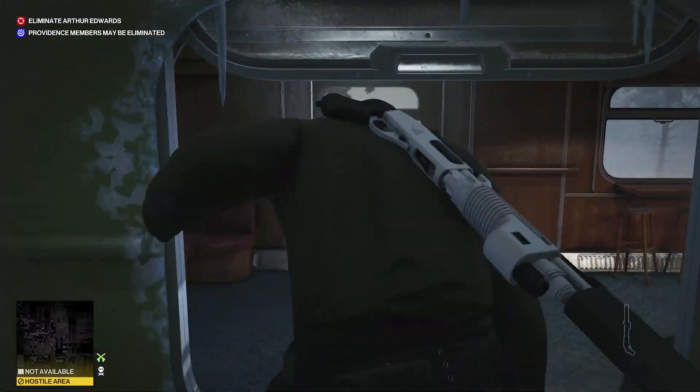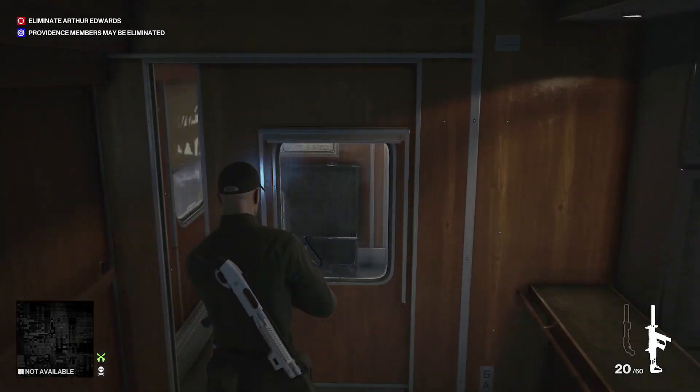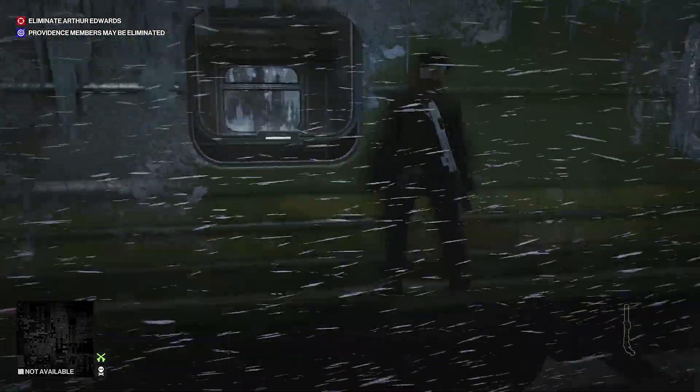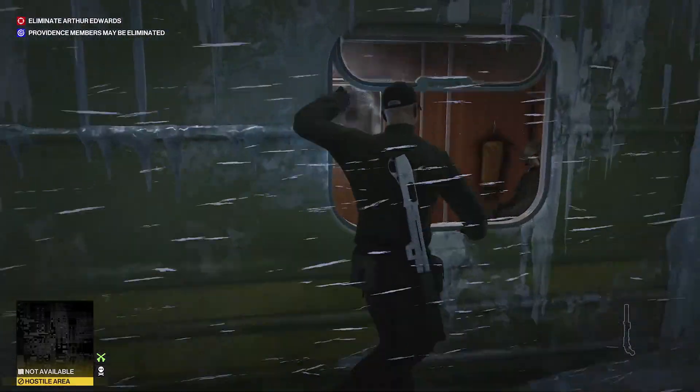So we'll carry on heading up. We'll pass through this next area. We need to jump out the window again because there's an enforcer, but inside this next window there's an elite guard uniform. So we'll pop that on.